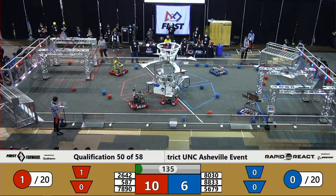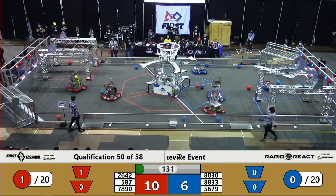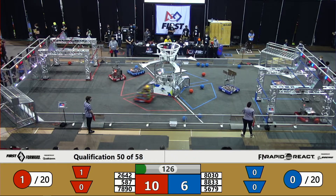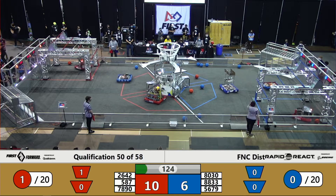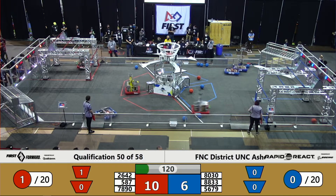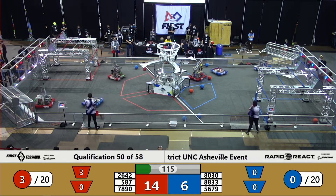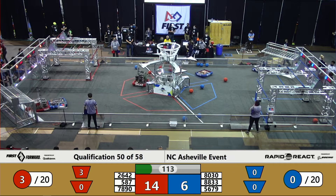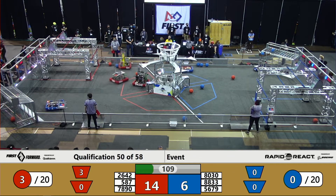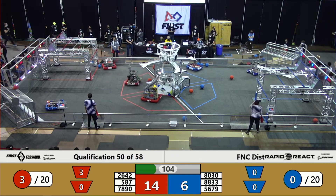As we head into the tele-operated period, one-one and 130 seconds for play. Team Sequence coming out of the blue hanger with red cargo — 587 piles up two pointers and into the upper hub. On defense, 5679 trying to slow down the red alliance; 2642 lined up on the tarmac but it's just short.